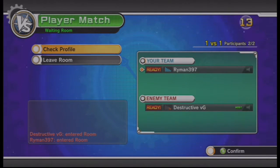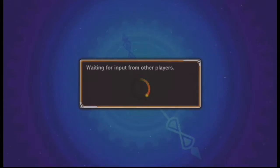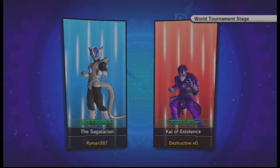Alright, cool — he's ready too! Maybe I should check his profile. He's probably going to pick a flagship character, but I'm going to pick the Sagatarian, which is my flagship character. Oh boy — I'm either going to get totally schooled, or maybe just get lucky. I haven't played since yesterday, so I've got to get warmed up to these controls a tiny bit, but I'm not going to blame it on the controls. I'm going all out. Kai of Existence? Wow! He's got the Roshi beard going on — that's a neat character.